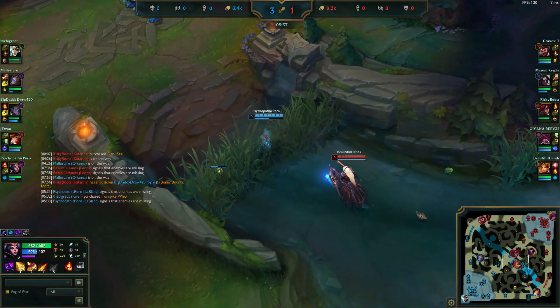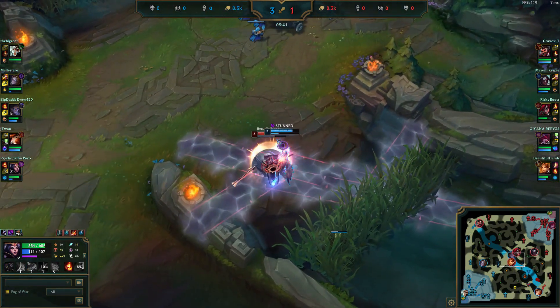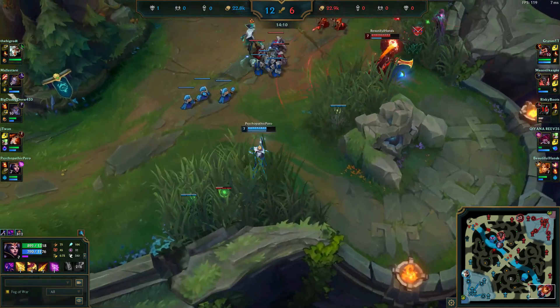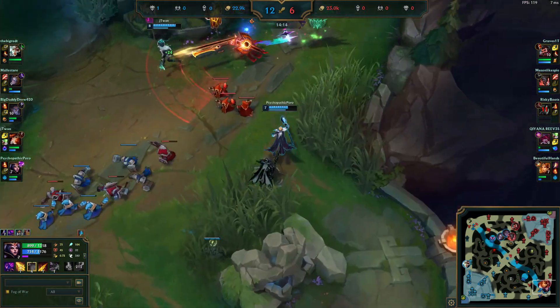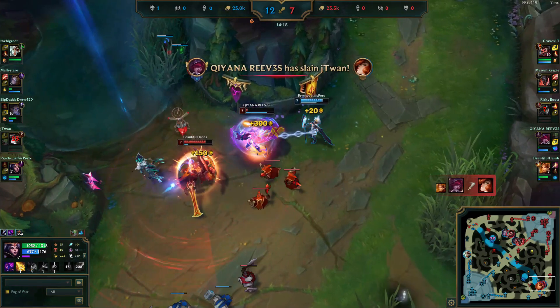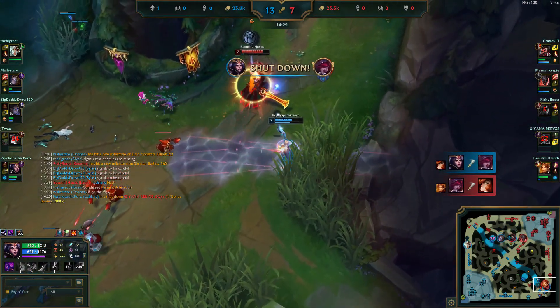LeBlanc also has her fast, straight-line route, which can act as an engage option after QW, or just to serve for E and go if one hits. LeBlanc does a great job at mitigating engages, as she has enough base damage and kill threat that if your ADC gets engaged on, LeBlanc can counter-engage the enemy ADC and usually either damage them enough to win the trade, or force the enemy support to back off your ADC and help.